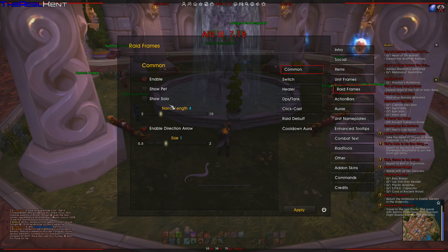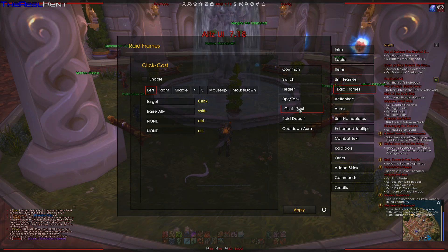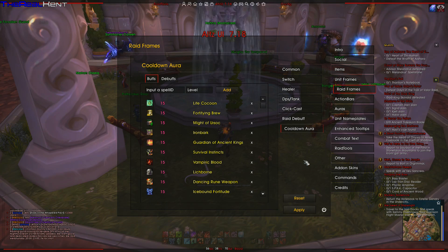Rate frames — your pets, your solo, length, switch, healer, DPS. Click cast — right, middle, mouse up, down, enable, raid debuffs. Cool down a row.